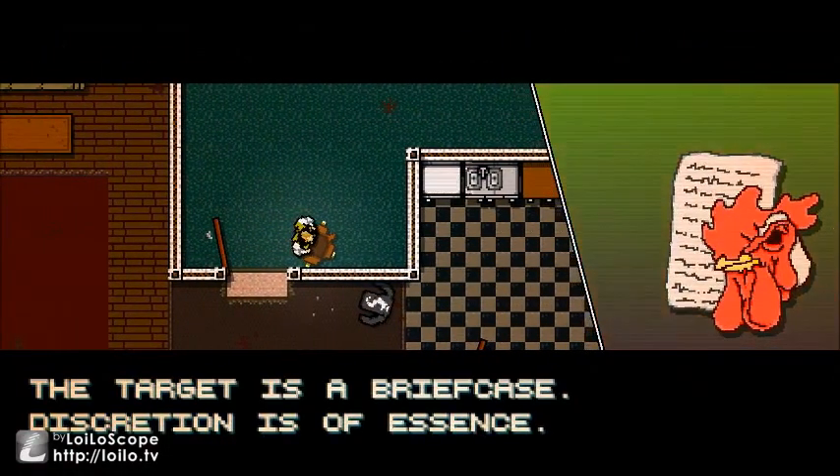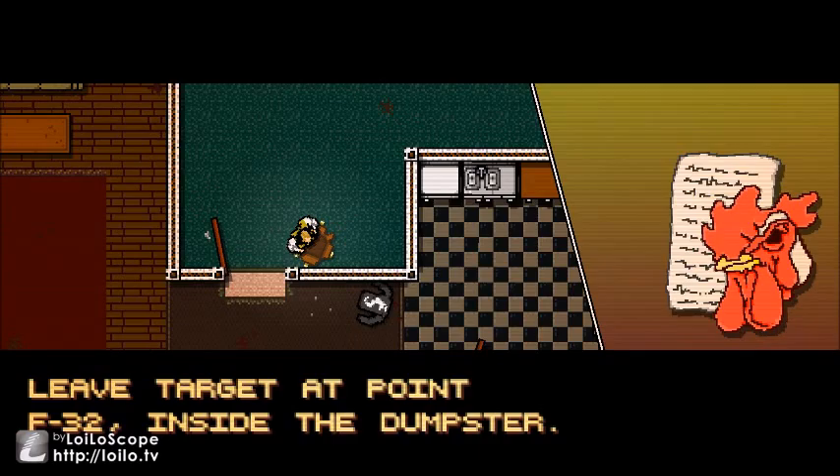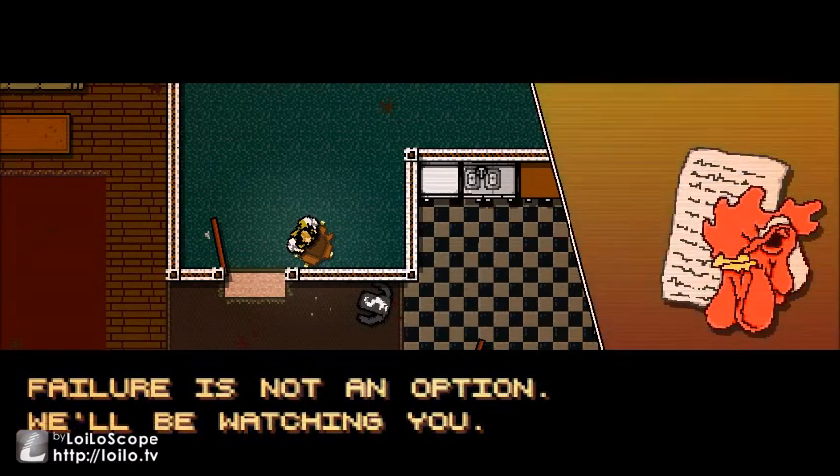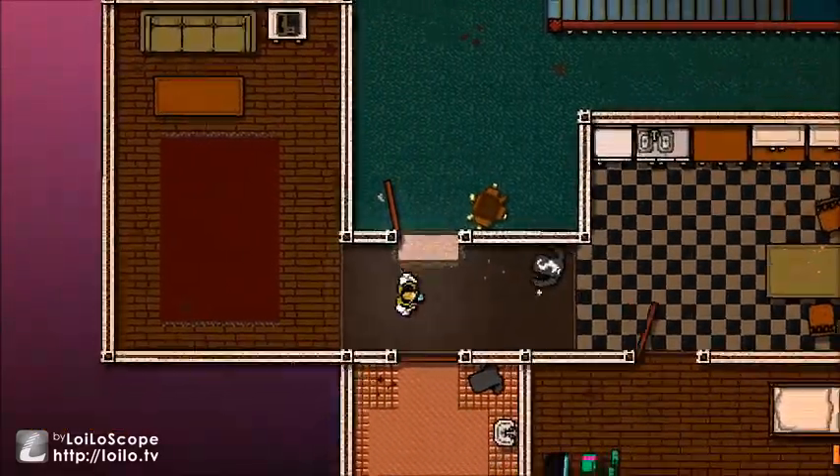My target is a briefcase. Discretion is of essence. Leave target at point F32 inside the dumpster. If failure is not an option, we'll be waiting for you.